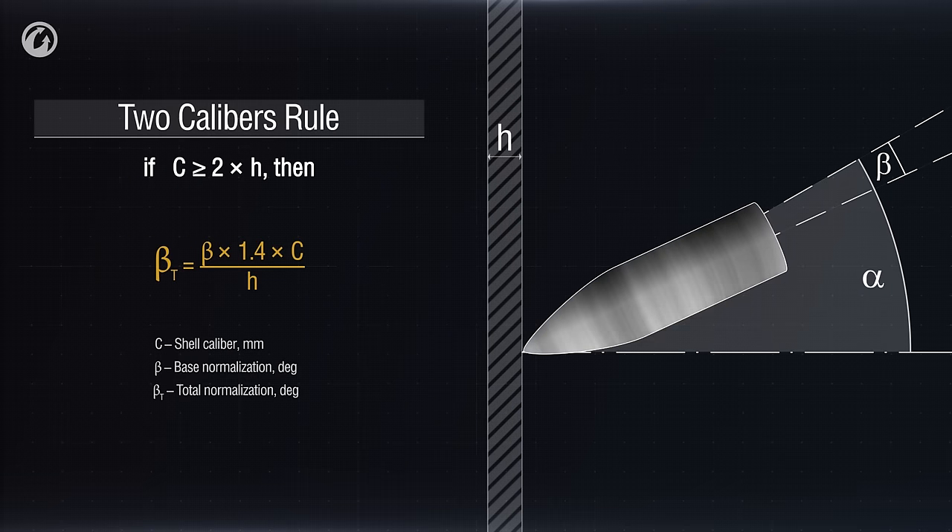Now for another important axiom in World of Tanks: the three calibers rule. It only applies to AP and APCR shells and says: if the shell caliber is more than three times the nominal armor thickness, there will be no ricochet — whatever the relative armor thickness, the shell will attempt to penetrate it at any angle. In summary, if the angle is more than 70 degrees, there's no point using AP or APCR shells unless you're aiming at a vehicle behind a building or firing from a very large gun. With HEAT shells you can fire at even greater angles, but note that HEAT doesn't normalize and will have to pierce the full relative armor thickness.